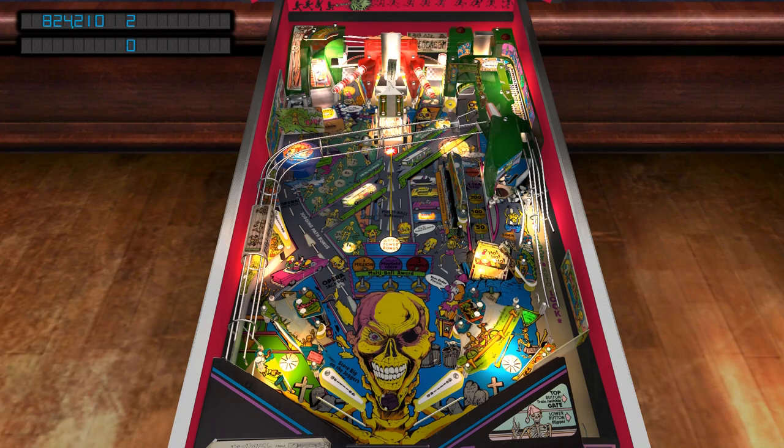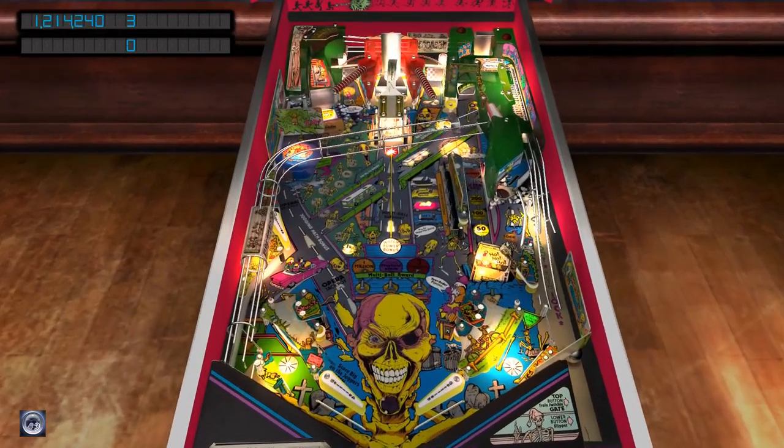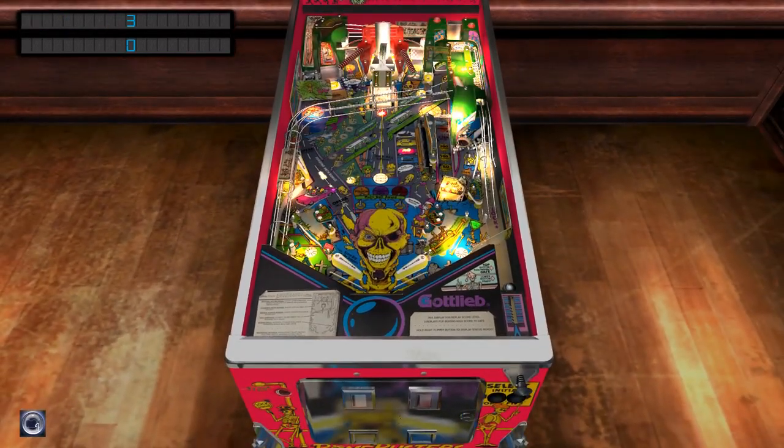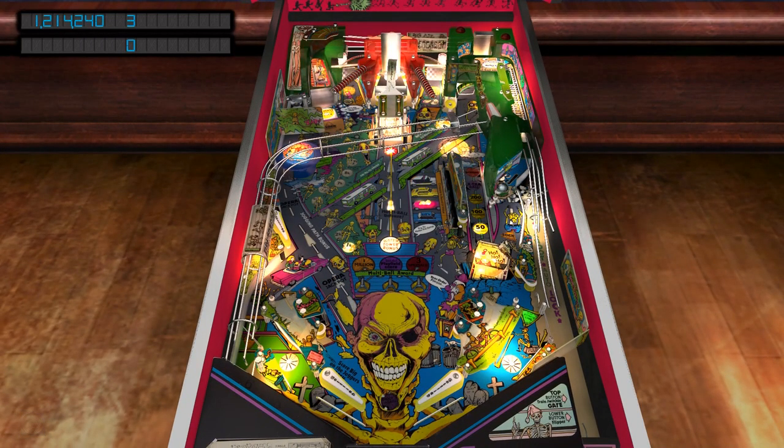There's a flipper diverter at the top of the playfield activated by the third flipper button. One thing I do like is the skill shot. Other than that, I find I get aggravated because the ball seems to get drawn to the right and left out lanes fairly often with no ball-save time limit — it's possible to launch the ball and lose it within five seconds. While I admit I could just plain suck at this table, it doesn't seem to happen as frequently on other tables.